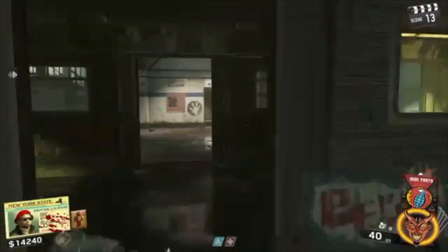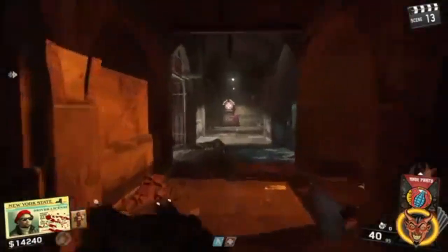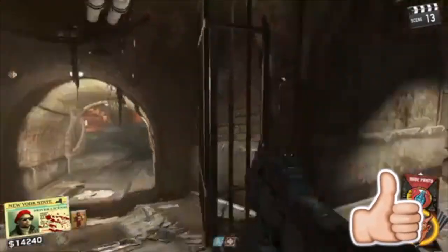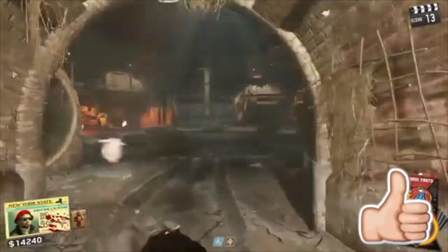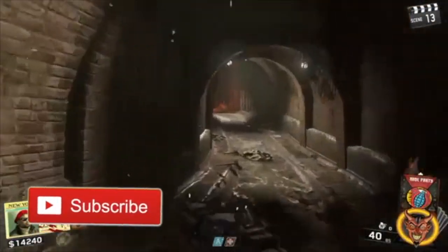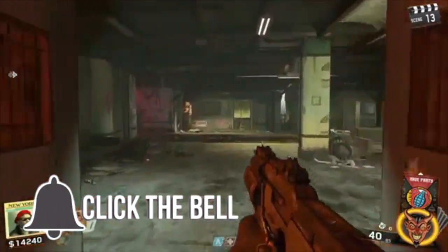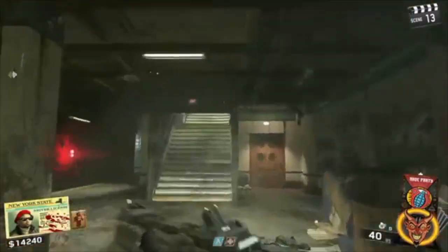Here's step two of the Easter Egg in Shaolin Shuffle. Now that we have the key, we need to make our way to the subway station where there's a locker with Chinese writing. You can go the way you see me going through the sewers, or you can access it from outside by the Pink Cat Theater where you'll see a subway station entry.